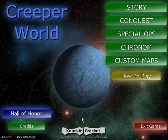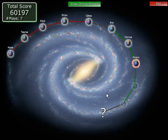Welcome back, folks, to another exciting episode of Creeper World. It's time to go to Draco — the next in line of five worlds that we got from the artifact we found on Cetus.